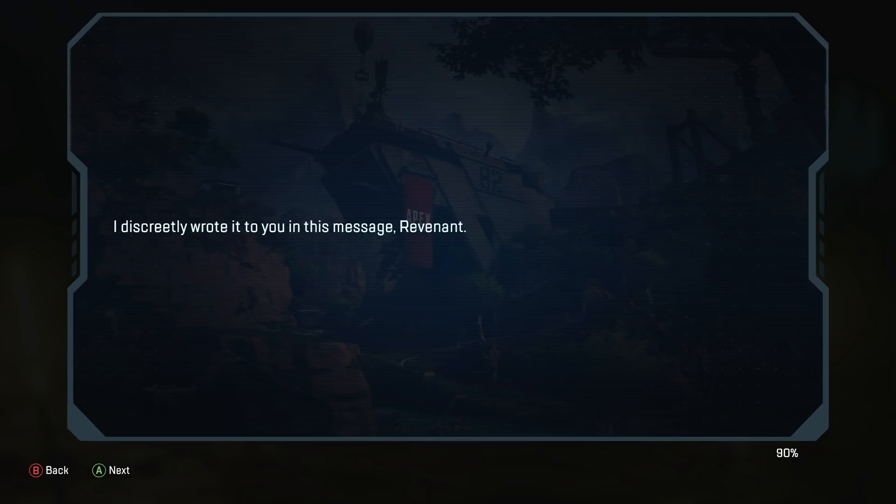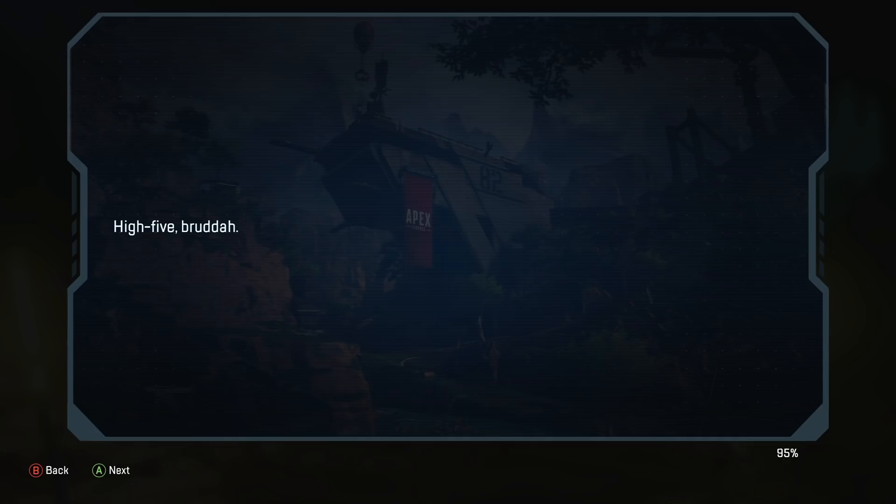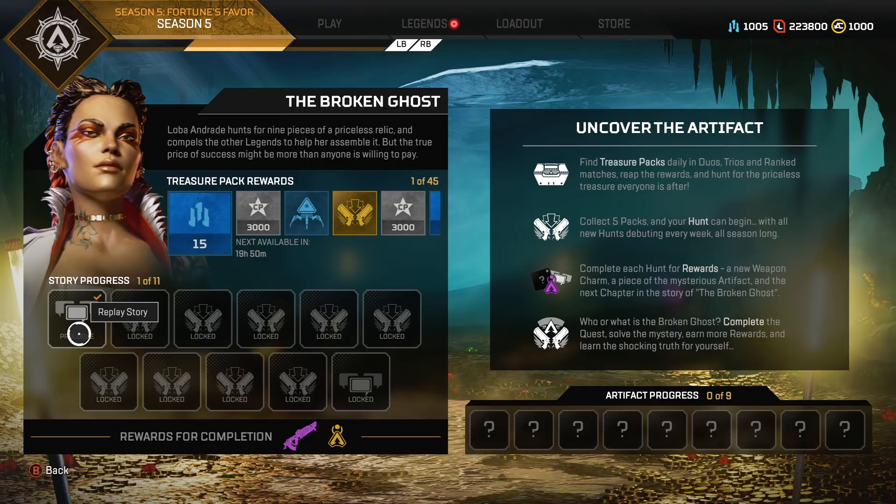'And I've kept my promise. I didn't tell you. I discreetly wrote it to you in this message, Revenant. Who am I? It doesn't matter. What matters is you know the truth. Falaji fighter, they're all plotting against you, but you have the upper hand now. High five, Britta. Sincerely yours. A smarty pants.' Next is the cranky clown.